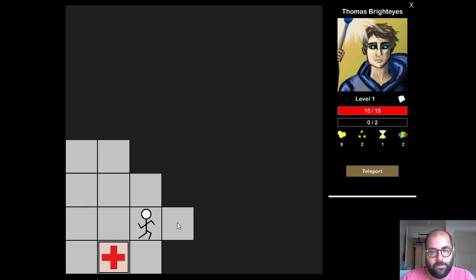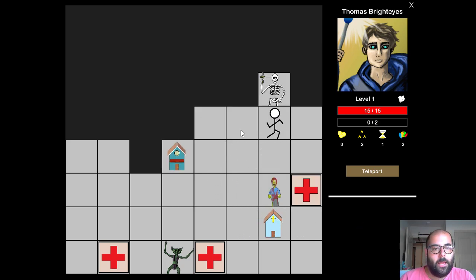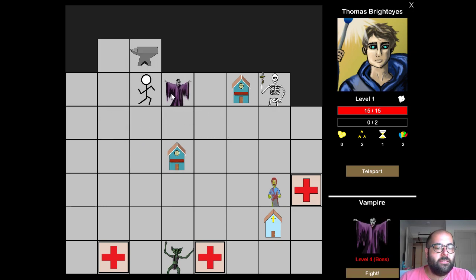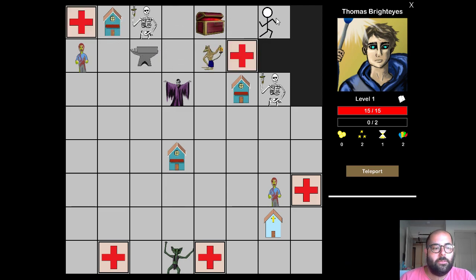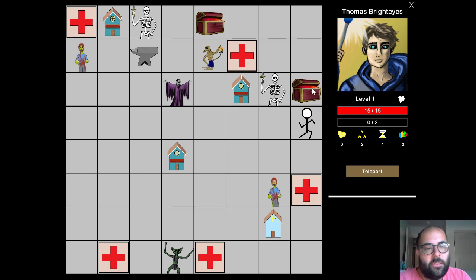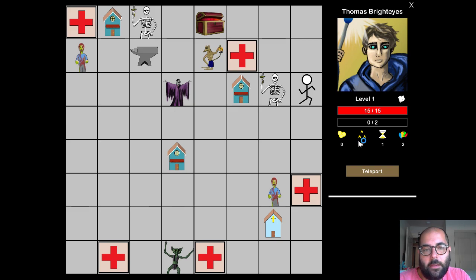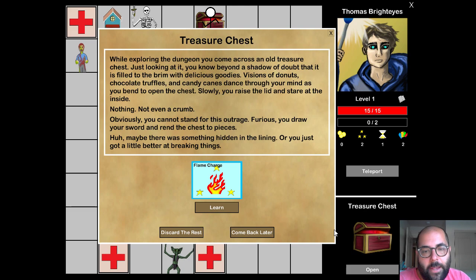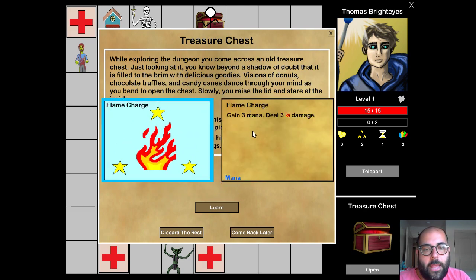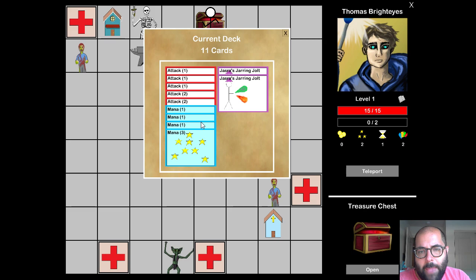I also have this Teleport ability, which will just teleport me to a random spot on the map. Now that I've crumbled the walls, I can reveal the entire map. This also lets me see who the boss is — in this case it's a vampire — and that lets me plan ahead. Let me look at the treasure. Gain six mana — yes! Now I have to be managing my mana as a resource. I start with two but there's no cap to how much mana I can have in a fight. It just resets to your base mana every fight. Flame Charge is a blue mana card — you gain three mana and deal three damage. I like that card.